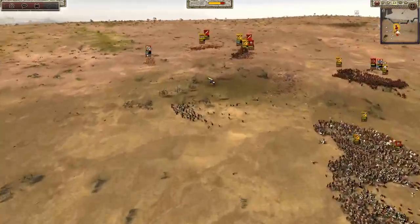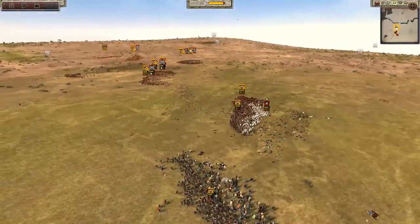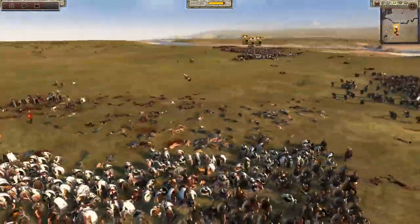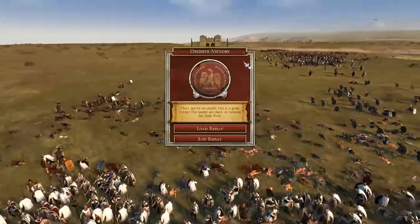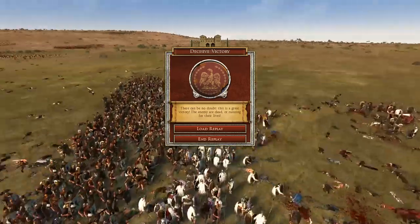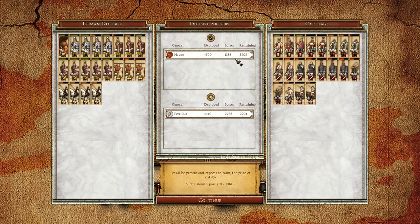We missed a charge by General Nero, but that's okay. Those Sardinian Archers are holding out surprisingly well against the Principes. Here comes another charge — these guys are getting hammer-and-anviled to death. They should route soon — and there they go. It is a bloody fight to the end, but we are definitely winning this engagement. They are starting to mass route. There goes the chain route. The general has had enough — Hasdrubal has had enough. They are mass routing. Well, that is a decisive victory.